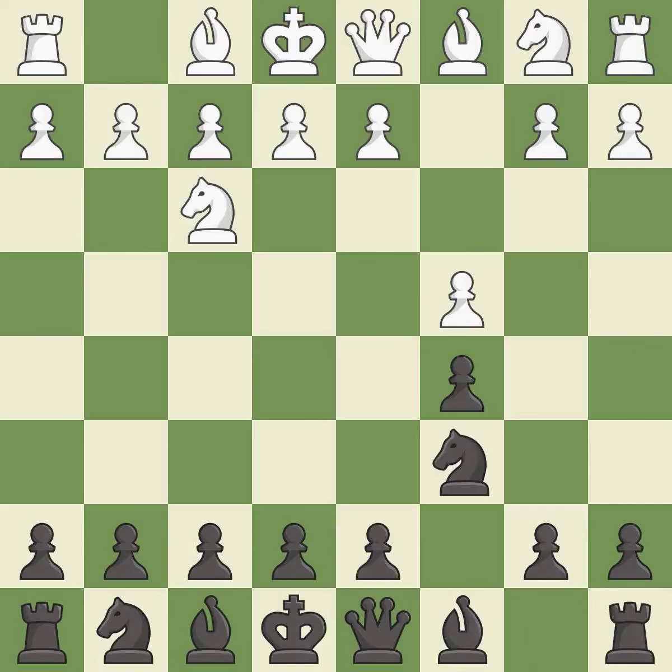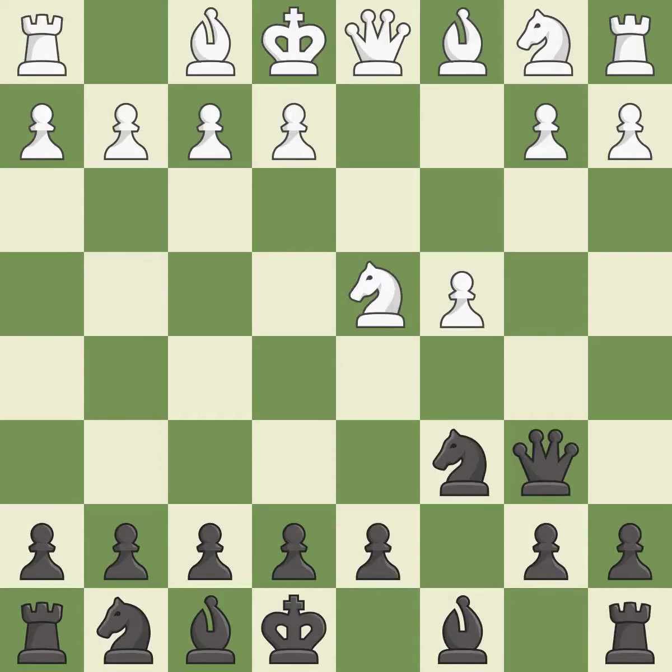This activates a knight by developing it off of its starting square. This threatens to win a pawn. This is an equal trade. Takes back — this develops a piece while also winning a tempo on a knight. This moves the knight to safety.